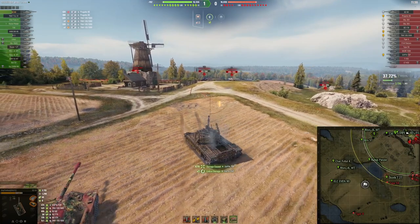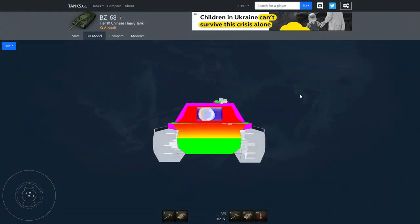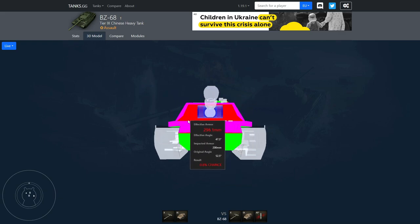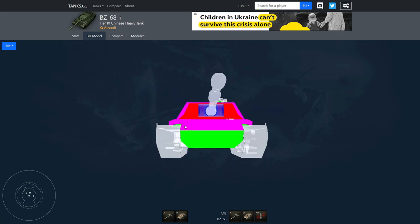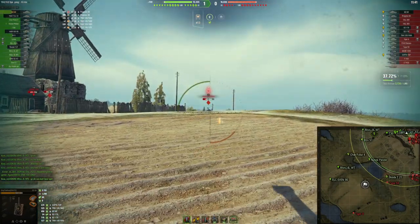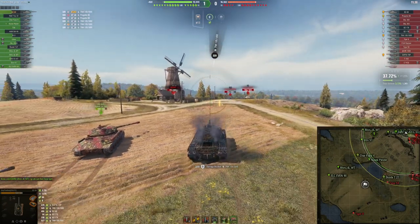The armor can hold up. It has commander hatches, and that is what most enemy tanks can penetrate when you are hulled down. However, they are not the biggest commander hatches and are positioned toward the rear of the turret rather than in the front or center. When hulled down, they are not the easiest to hit — I know this from shooting other BZ-68s when they are hulled down. The face of the turret is quite strong, and the armoring overall is solid, definitely holding up.